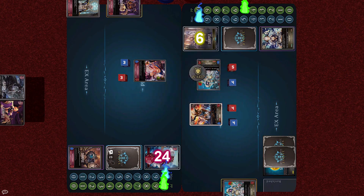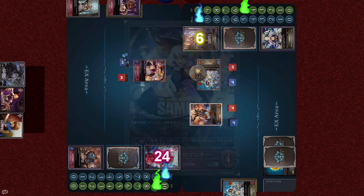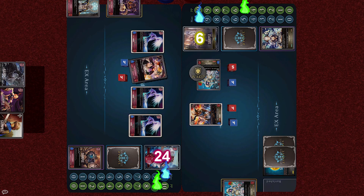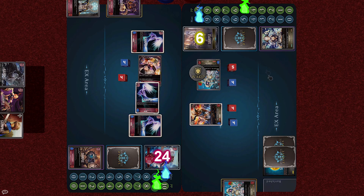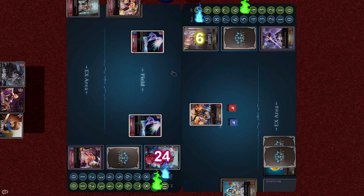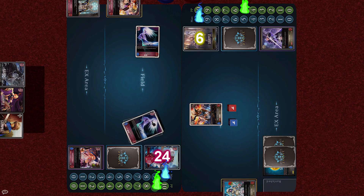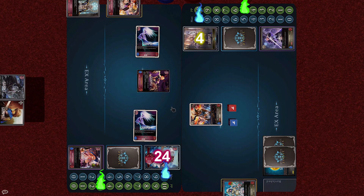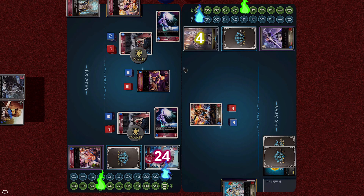Luna recovers to 10. First with 1 cost, she evolves the Playful Necromancer into a 4-4. When evolved, 3 Ghosts spawn. Since they have Storm, the Playful Necromancer and one of the Ghosts launch a combined attack on the Guardian Nun, inflicting a total of 5 damage — all 3 are destroyed. Now that the coast is clear, the remaining 2 Ghosts attack Iris directly. Then for 6, the Vampire Queen returns to the field. With her fanfare, 2 more Forest Bats arrive. Luna's field is now at maximum capacity, so she ends her turn.